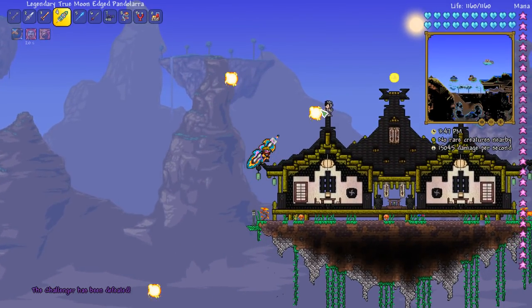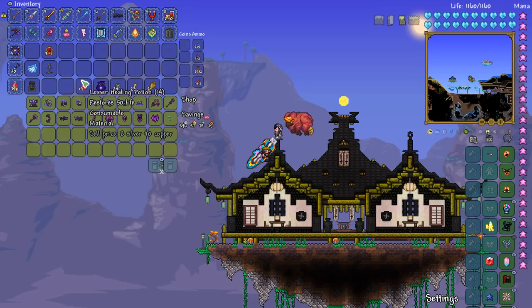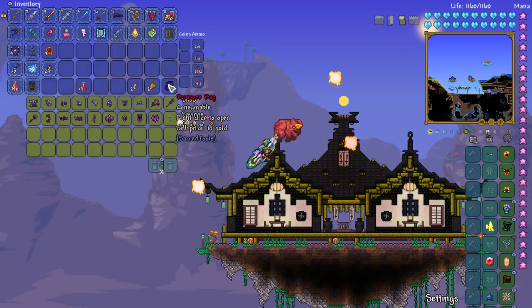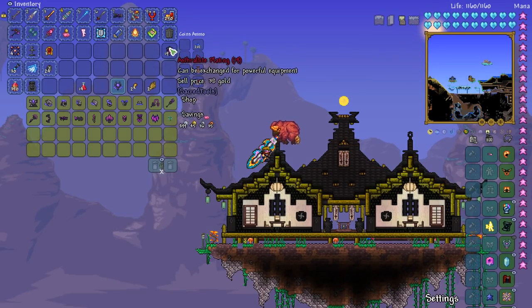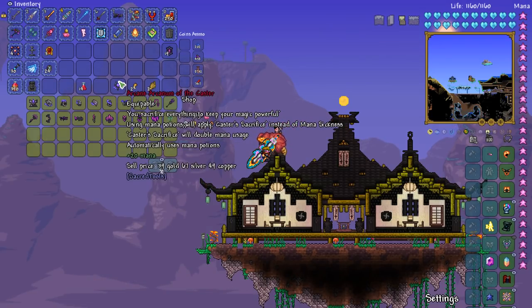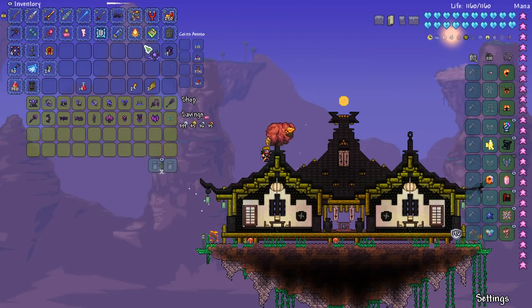I killed him! I got the treasure bag — hey what's up! Now I'll sell— no, I'll keep everything from now on. The treasure bag gives us 19 Astral Tight Plating, and then the Arcanum of the Caster — 'you sacrifice everything to keep your magic powerful; using mana potions will apply Caster's Sacrifice instead of mana sickness; Caster's Sacrifice will double mana usage and automatically uses mana potions.' Interesting — I'll have to play around with that and remove the unlimited mana. I'm not currently using any magic anyway.